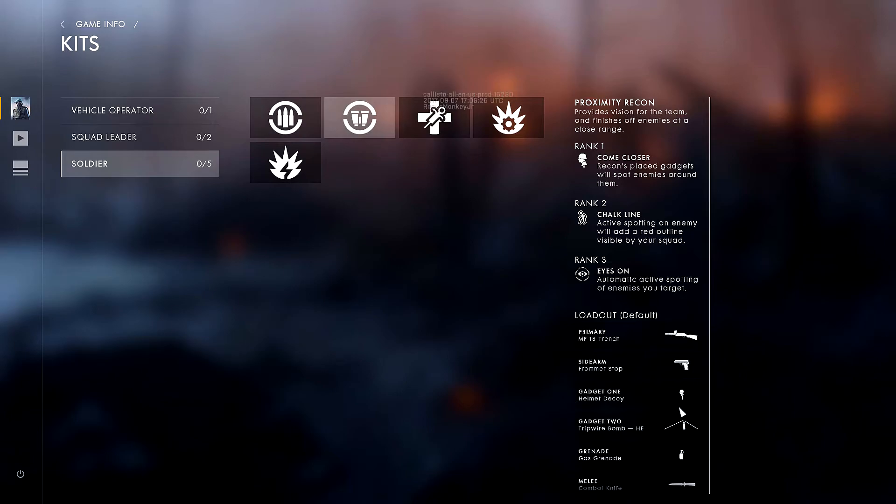Gadget one is helmet decoys — just a decoy like in Battlefield 1 vanilla — and gadget two is the tripwire bomb HE.